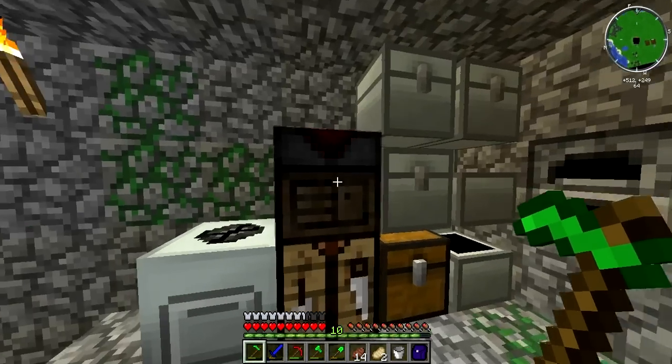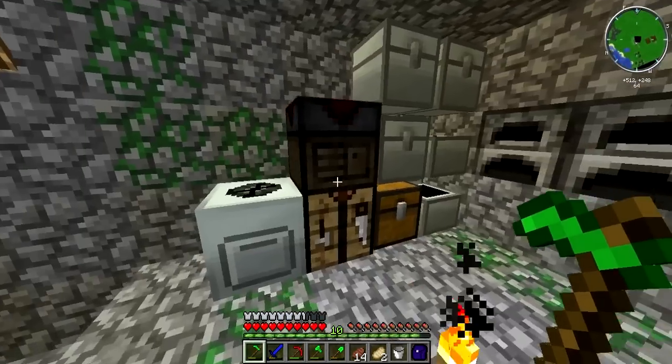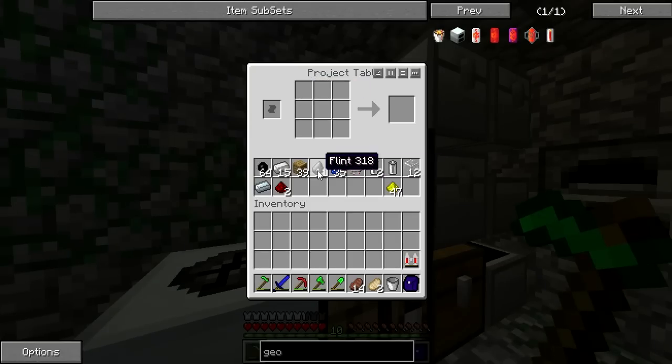We have a project table. For those who don't know what a project table is, you can store stuff in the table as you craft, and you can keep stuff in the crafting grid. So for example I could put that there, leave it, go get something else, bring it back. Really cool.